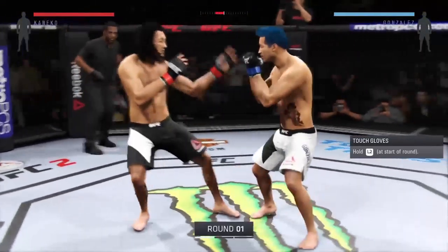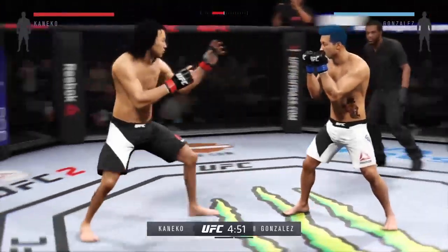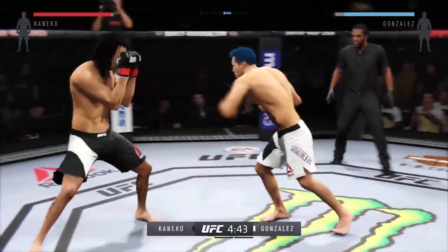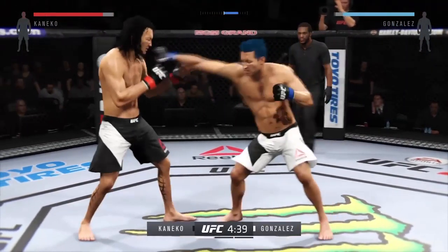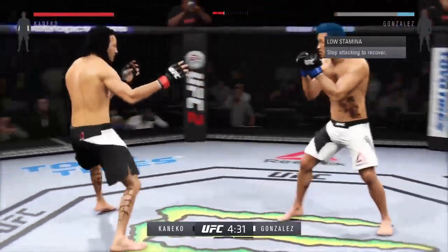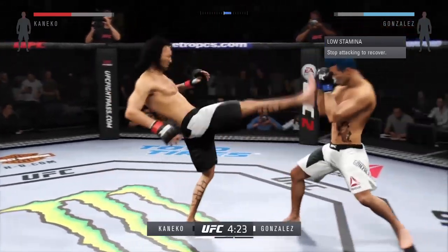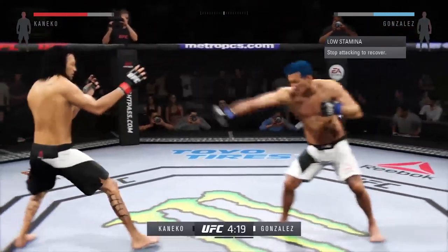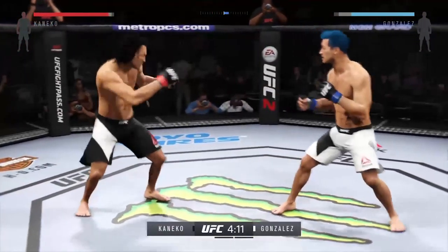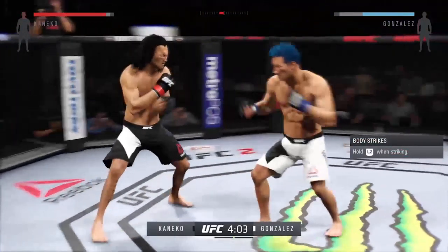Here we go. Fight scheduled for three five-minute rounds. White trunks for Evil Way, black trunks for the Destroyer. Great job with the roundhouse — damaging kicks. These guys are going at it right away, trading blows. Nice straight left. He's doing an excellent job of mixing up his strikes. He just missed with the right, then tagged him. Those feints are the key to the success of his strikes tonight.